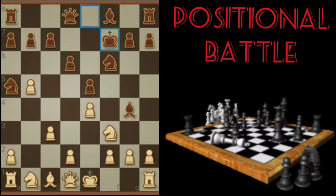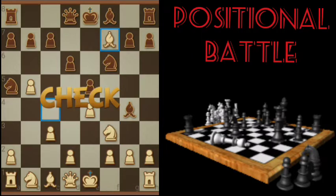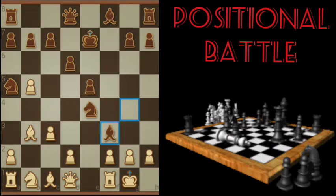Black decides not to take here because of that, and potentially some other stuff down the road. Instead, Black decides just to go to E7. We decide to back up a little bit. Topical castle — got that resolved. Going to bring up the Queen.